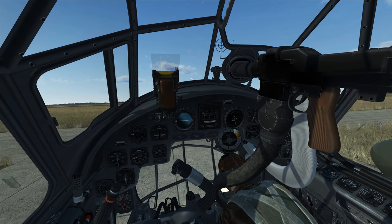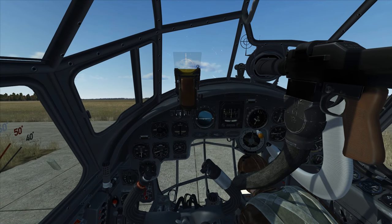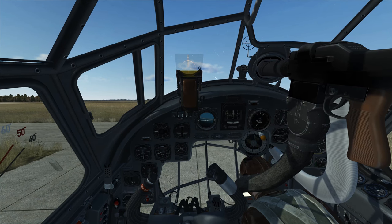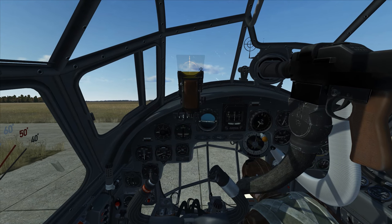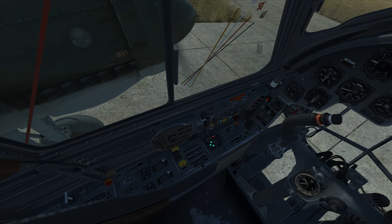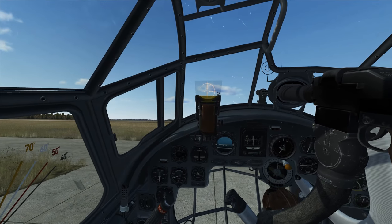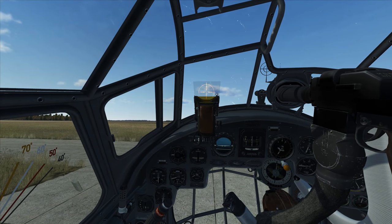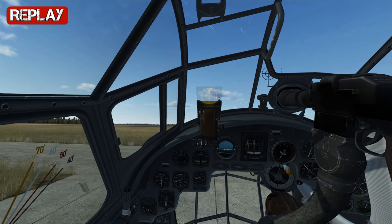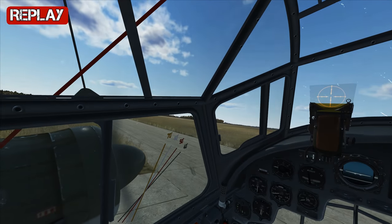Now that the right engine has started, we have a few more seconds until we regain full control of the airplane. Then we can look down, set our RPM all the way forward, and get ready to taxi. The Junkers 88 doesn't have a lockable tailwheel, so as we add some power we'll begin rolling. We'll add back pressure, then use differential power to go left and right, as well as using some brakes.